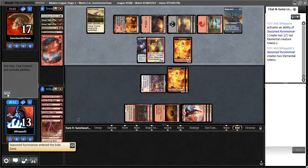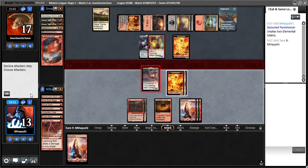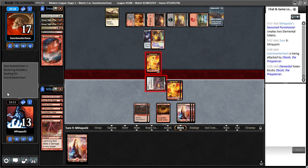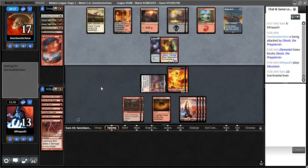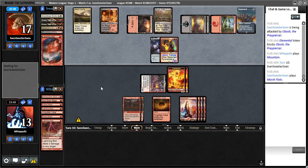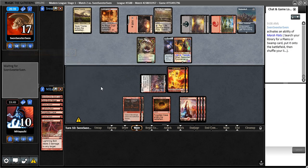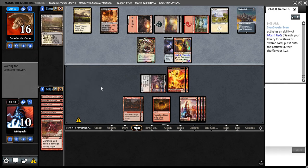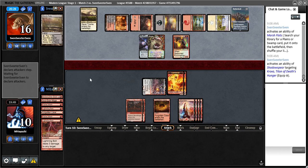Obosh is basically the only reason we're in this game. I wish I would have cycled that Forgotten Cave now, but hey, what can you do. Got to try to get in there — if they have Lightning Bolt, then they have Lightning Bolt. We could have another Lightning Bolt too. Might as well play this out because they're gonna play Kroxa. We may end up having to block Kroxa, but any Lightning Bolt or Flame Slash can also deal with it.